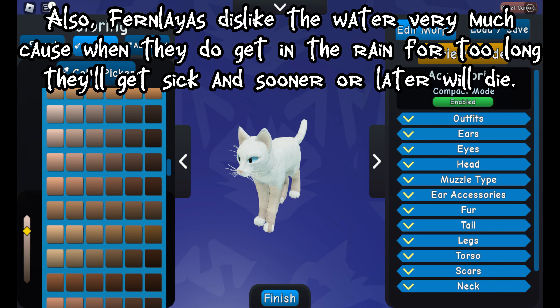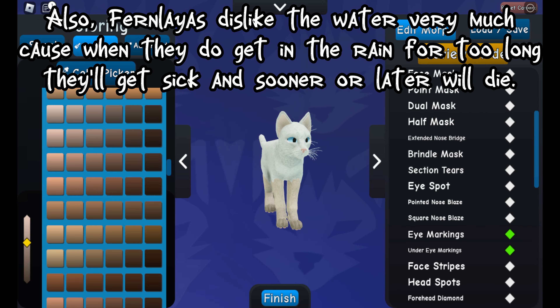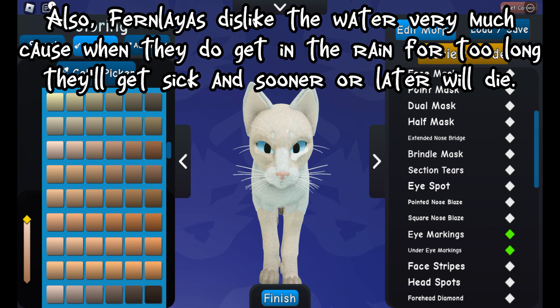Also, Fernleyas dislike the water very much — when they do get in the rain for too long they'll get sick and sooner or later will die.